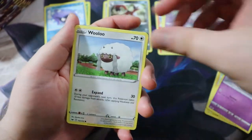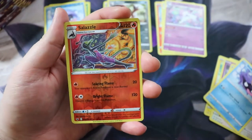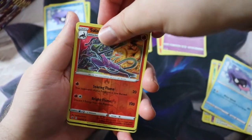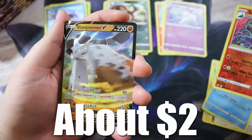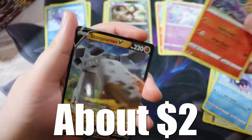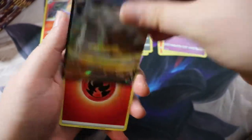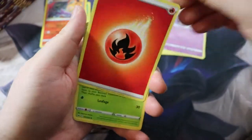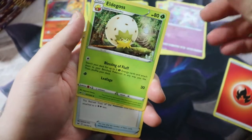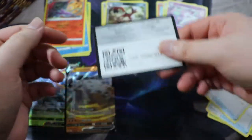Got Roselia, Pharaoh Seed, the Krabbiest of Krabbies. Got this Lucky Egg and a Boltund — nice. Got Energy, Seaking, Thwacky, Lucky Egg, and the code. Not too bad so far. Like I said, the name of the game is Marnie. We are looking for Best Girl Marnie — I'll take a Full Art or a Rainbow. That's all I'm asking for.